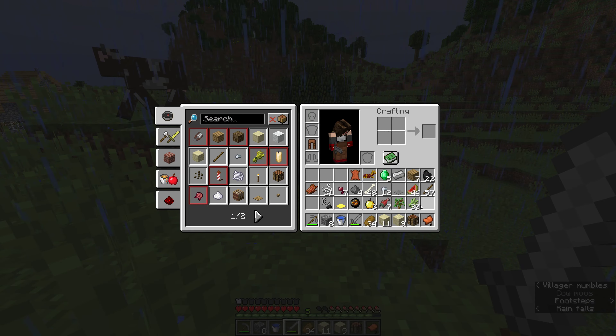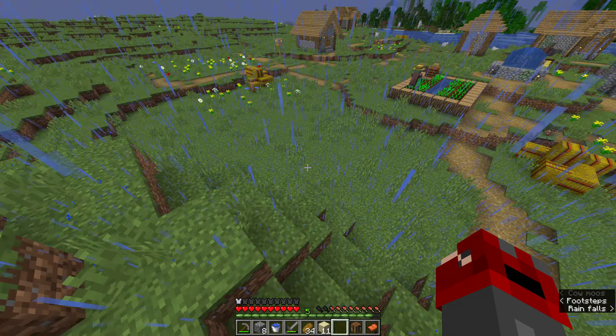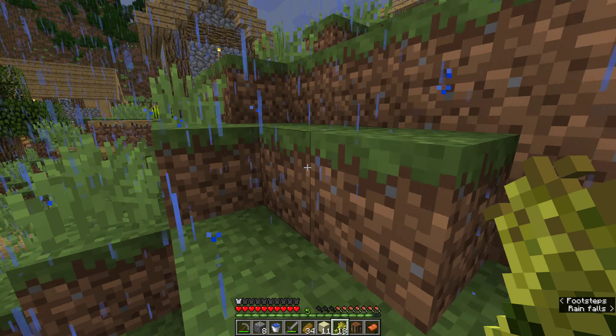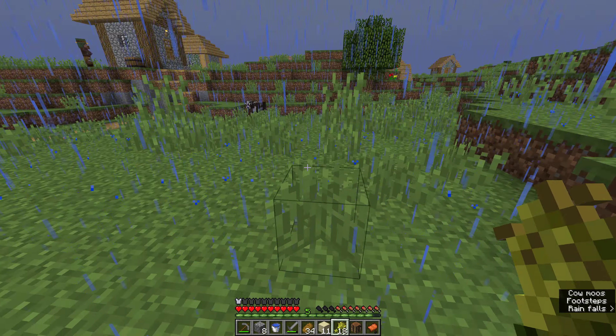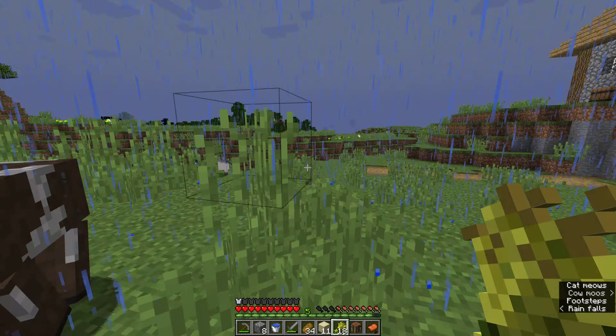We got some cows here and those will be super important — I do want to continue breeding those. Let's put some of this sand out of the way, grab some wheat, turn them into hay, and start breeding these guys because we want as many cows as we can get. I'm not 100% sure, but I want to say a name tag might make sure a mob doesn't despawn from the world. If you do put a name tag on a mob it will not despawn, but I don't have any name tags right now.